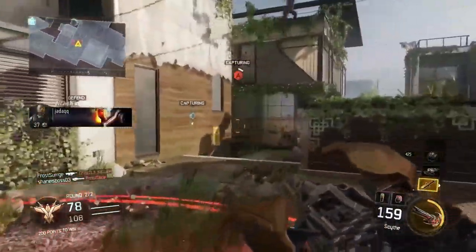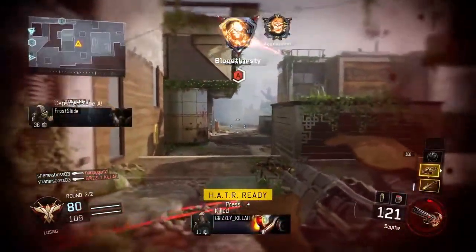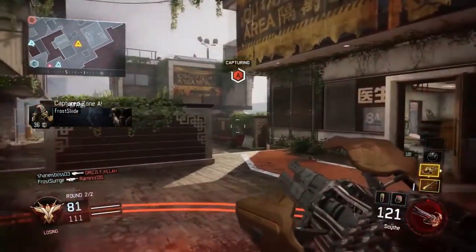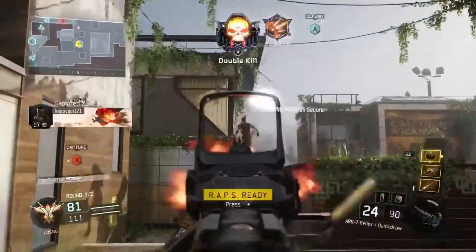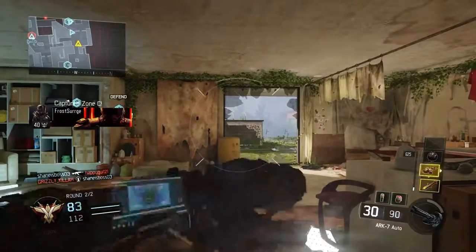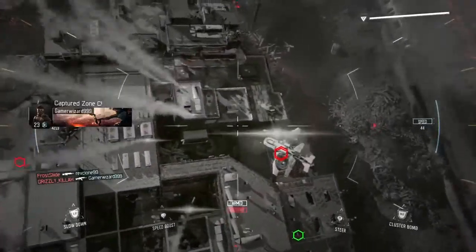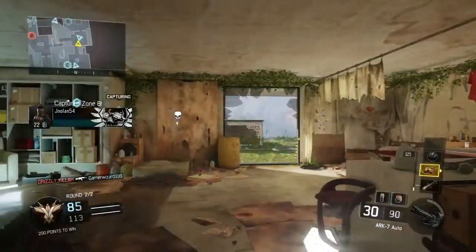Now in Black Ops 3, the scorestreaks are very good — some of them even too good. I find the Hellstorm should maybe cost 800 points, because every time I get it you're almost guaranteed a kill. It has such a wide spread of rockets that you can get a lot of kills with it. But these scorestreaks are very good in Black Ops 3, and there's no customization.